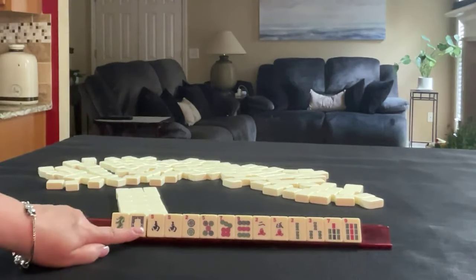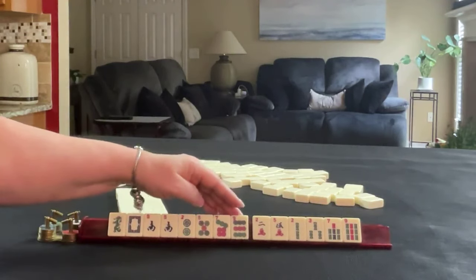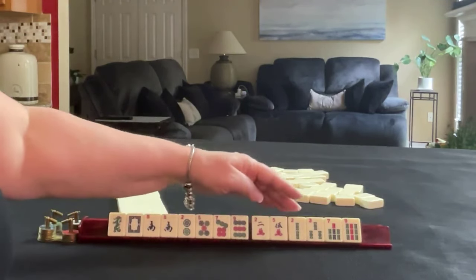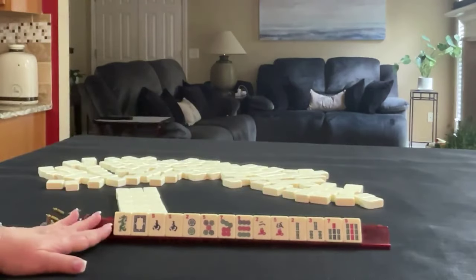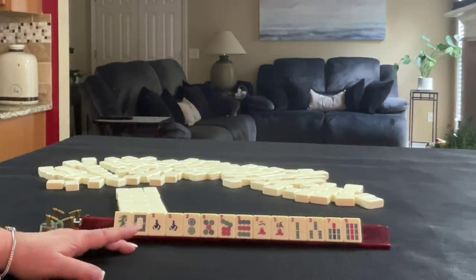We have a green dragon, white dragon, pair south, 2, 5, 7, 9 in dots, 2, 5 in cracks, 2, 3, 7, 9 in bams. If these were your tiles, what would you focus on, and what would be your first pass?